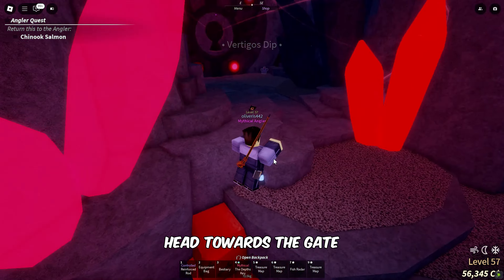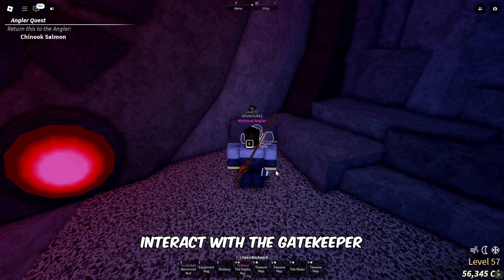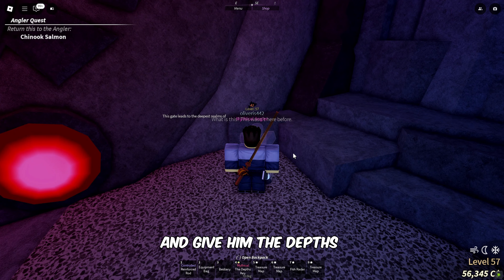Head towards the gate to enter the depths. Interact with the gatekeeper and give him the depths key to unlock the gate.